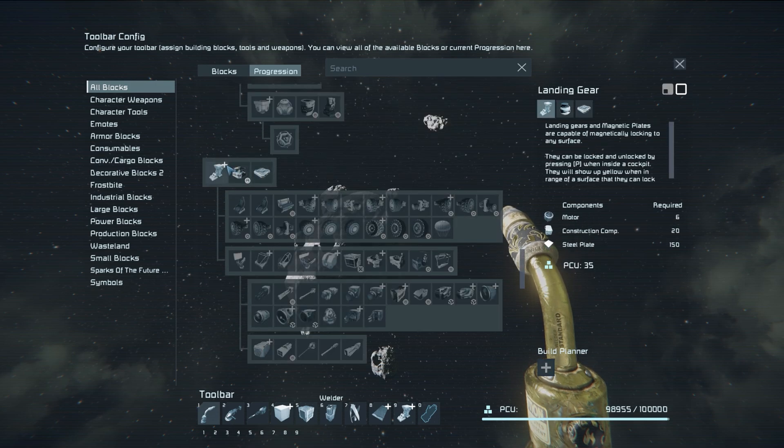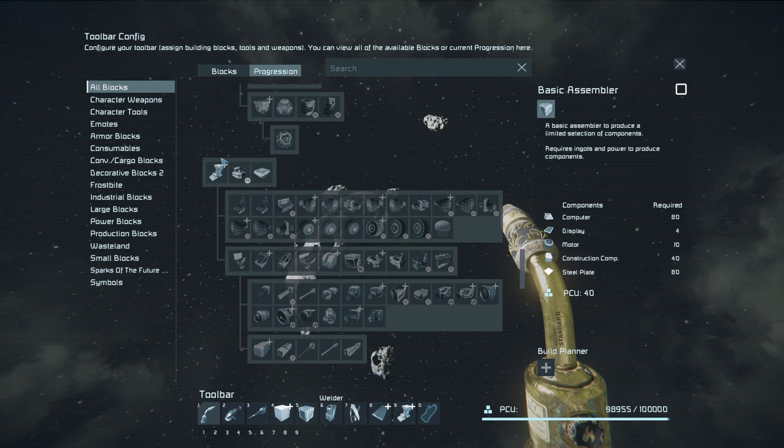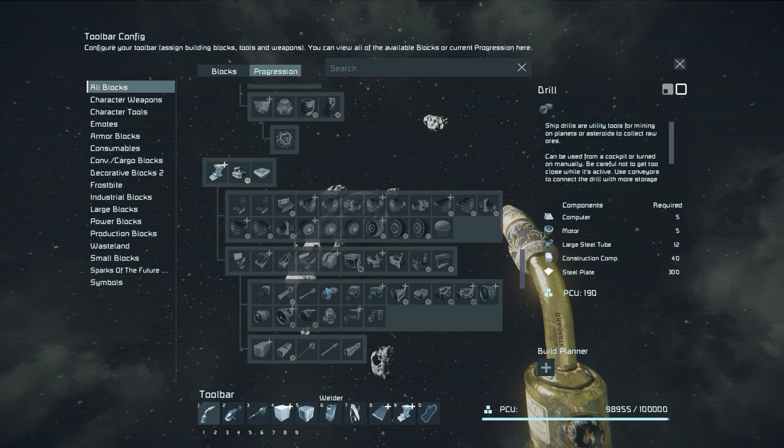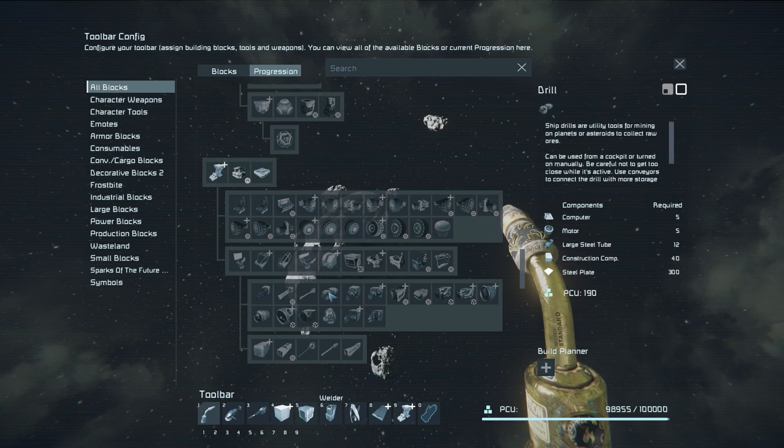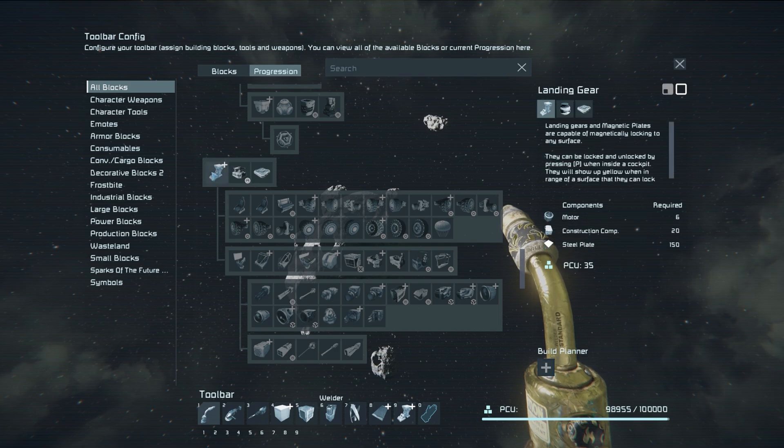One of the first things we want is our drill. We want to focus on this progression tree to unlock our drill. That is going to make us move a lot quicker — we'll be able to gather much more resources at a faster rate and essentially jumpstart our playthrough. And we won't be hand mining, which is the best part.